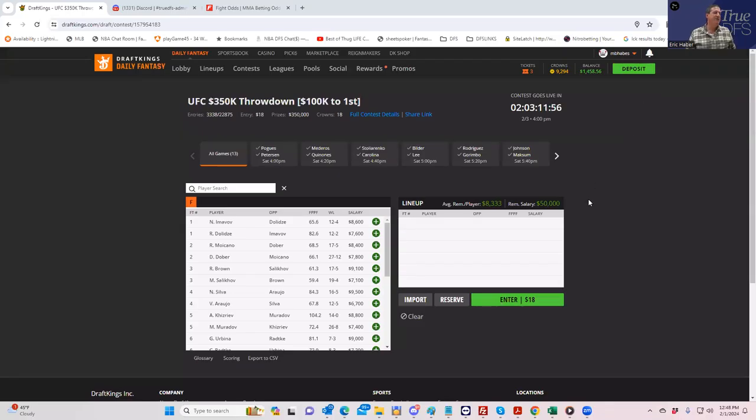Hey everybody, this is Sheets and we're going to take a look at this weekend's UFC card from a DFS perspective. I break the DFS analysis down into two separate videos. Today we're going to go over specifically just who the best plays are, going through fight by fight and talking about who's got the most upside, who the best plays are relative to their salaries, and plays we'll probably be putting in our lineups.